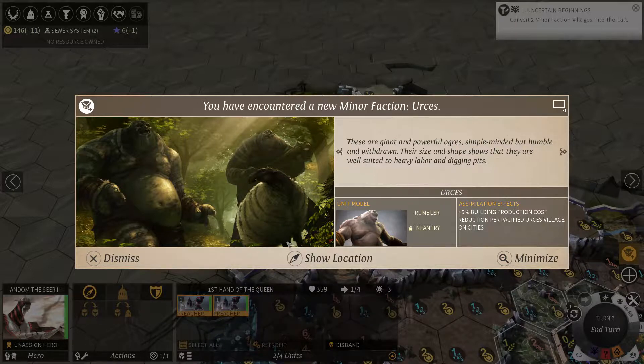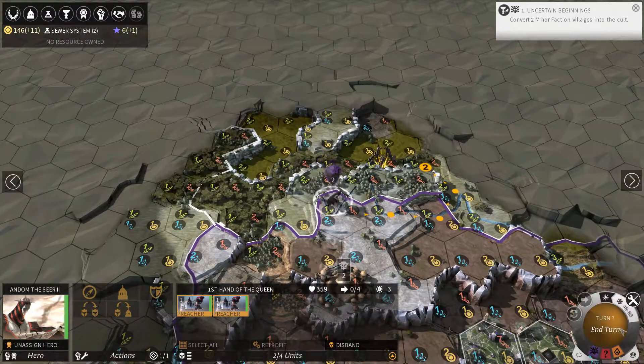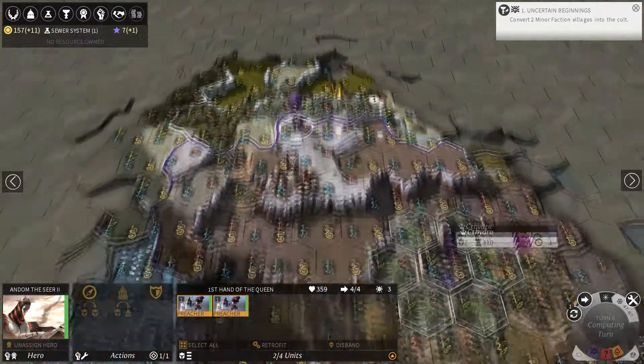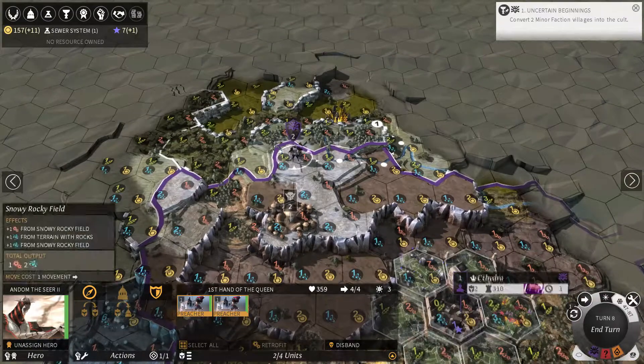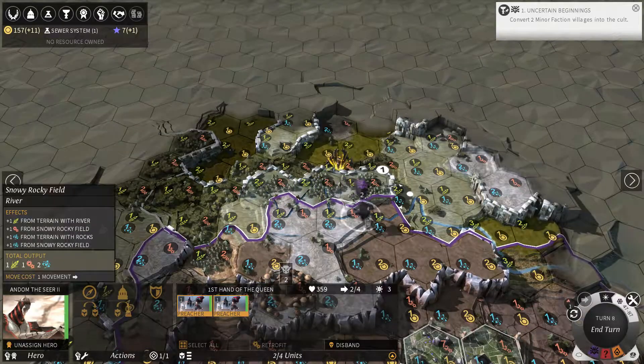I've encountered a new minor faction, the Ursees. If I pacify these little minor factions, I can get bonuses from assimilating them into my empire, and I can build a unit type from them which would be useful. The more of them I have, I'd get a 5% building cost reduction, so that would be good. To pacify them, you can either do a quest for them, destroy their village and rebuild it, or bribe them.